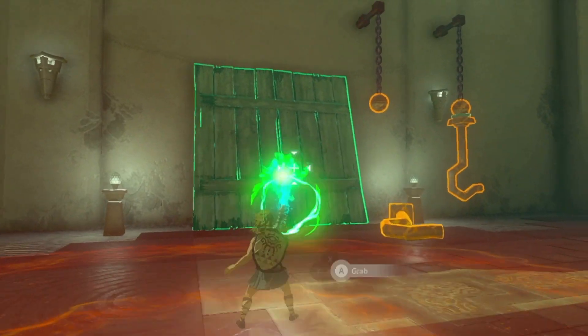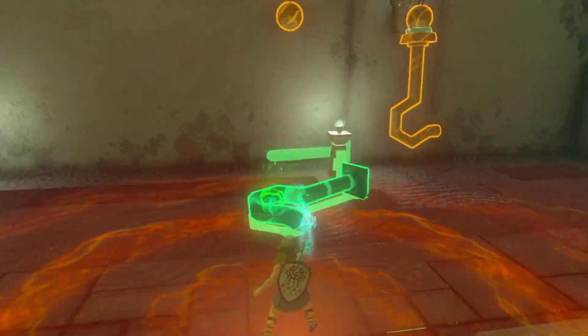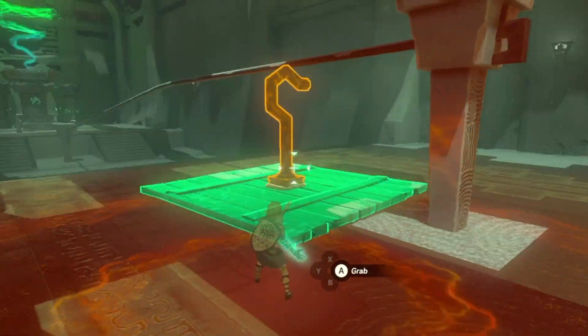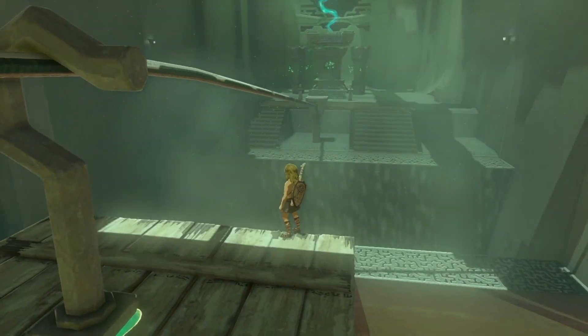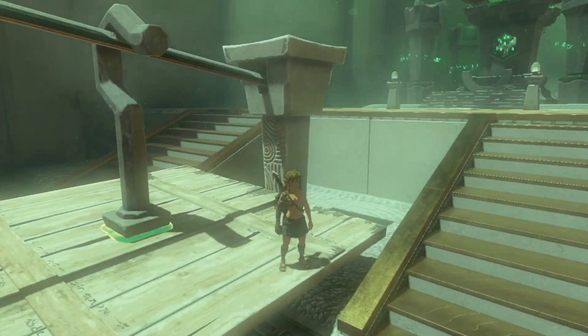Now the third part — this is going to be the hardest part of the shrine. Get this wooden platform, lay it right under this metal beam, and then grab one of these hooks. With the hook, you're just going to fuse it to the middle of this platform. Then, once you get the platform all built, you need to jump on it as quick as you can. And if you miss it, you can just go get it with Ultra Hand down at the bottom.